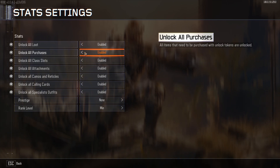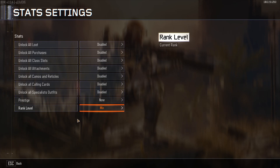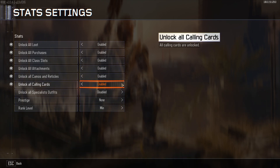And this is where you can unlock all attachments, camos, and guns and become Master Prestige at level 1000. You can enable all of that within the stat setting. This also works for zombies — you can do the exact same thing.